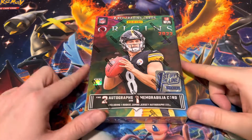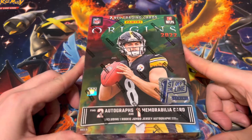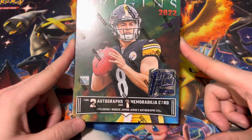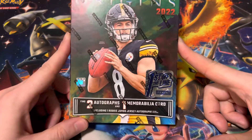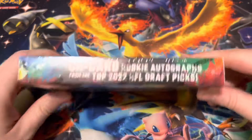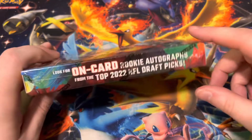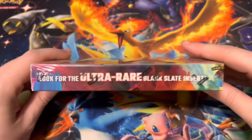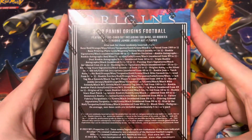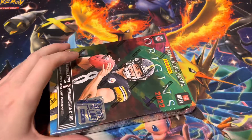What's up guys? Today we're back with another video. We're going to be opening the new 2022 Origins Football First Off the Line Hobby Box. In this, we are guaranteed two autographs and one mem card, including one rookie jumbo jersey autograph. You can also look for the on-card rookie autographs of the 2022 draft picks, as well as the ultra-rare blank slate insert. That's a little bit about what's expected in the Origins set, so let's go ahead and get into this.